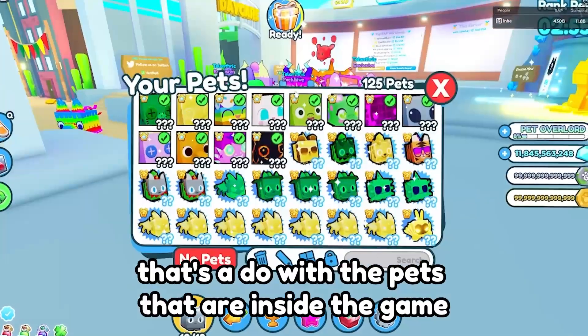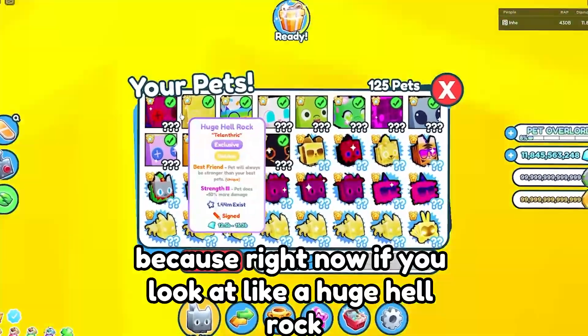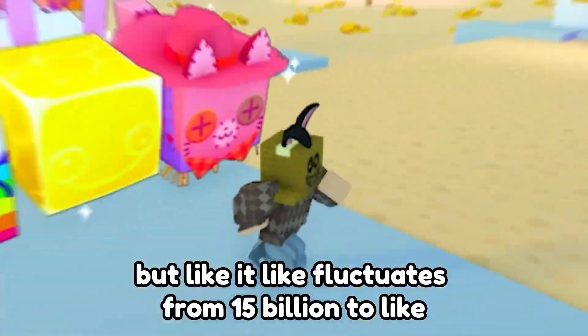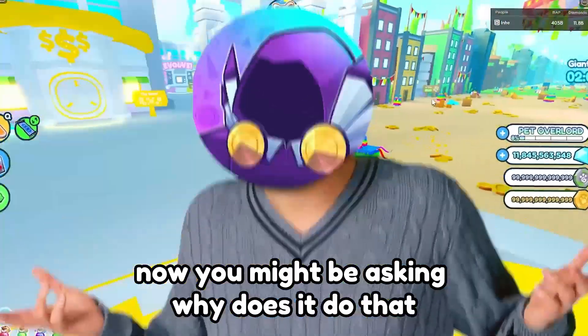Pet Simulator X has a problem with the pets in the game. Right now, if you look at a huge hell rock, it says it's worth about 15 billion, but it fluctuates from 15 billion to 30 billion to 20 billion for some reason.